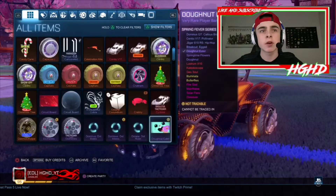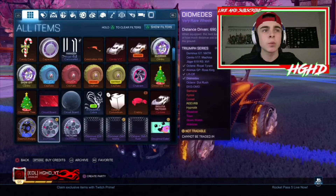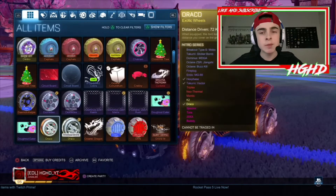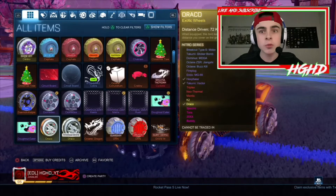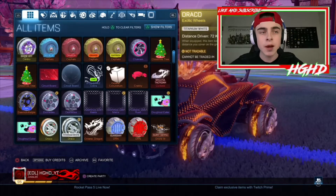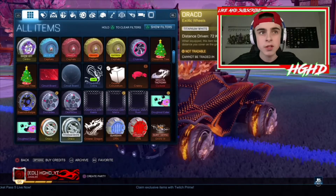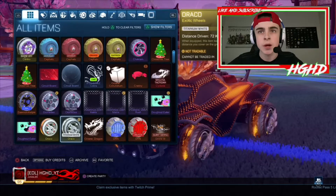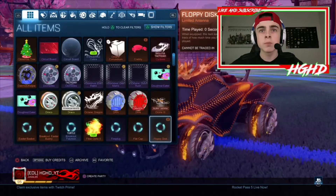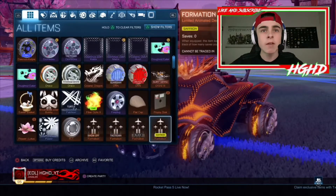I've got a Circuit Board, three Crappies, a Cyclone, and a lot of wheels with duplicates and decals. My two favourite wheels are the normal Dracos and the Titanium White Dracos, which I bought from the item shop for around 1000 credits. They look really nice - you can see the Titanium White ones on my car right now. I've also got the orange ones and a Burnt Sienna Drone.